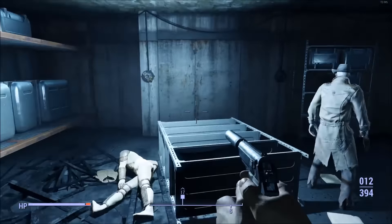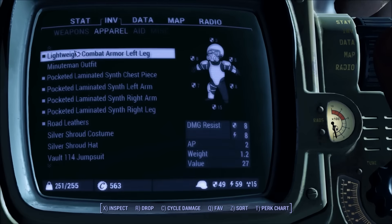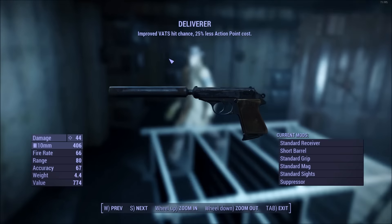Alright, perfect. So that's it. The Deliverer — I'll show you the stats. This is the pistol. Improved VATs hit chance, 25% less action point cost. It's awesome.